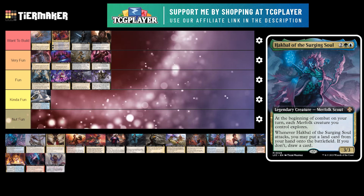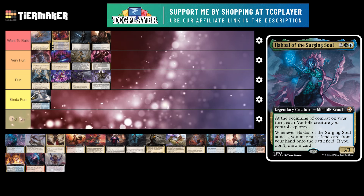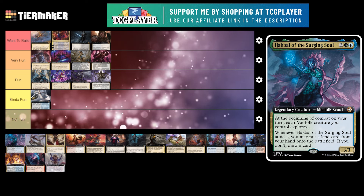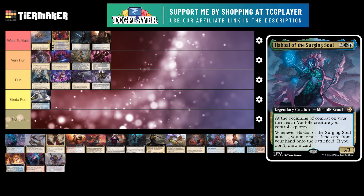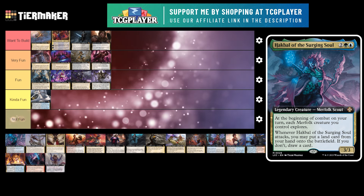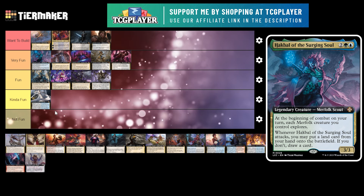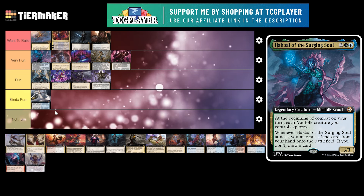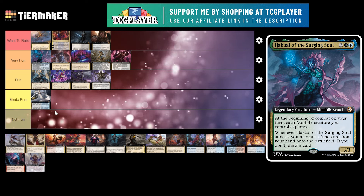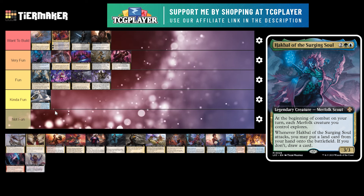Next up is Hakbal of the Surging Soul. This is a 4 mana 3/3 merfolk scout. At the beginning of combat on your turn, each merfolk you control explores. And whenever Hakbal attacks, you may put a land card from your hand onto the battlefield — if you don't, draw a card. This is a really fun commander. My friend has this deck and they've beaten us with it plenty of times even without a ton of upgrades. Explore is just powerful card advantage. It's a good merfolk kindred tribal commander.